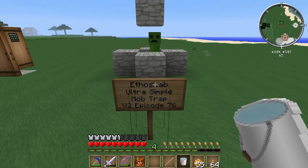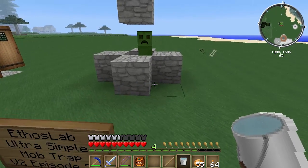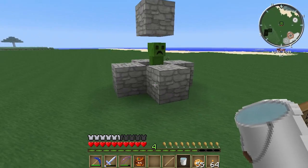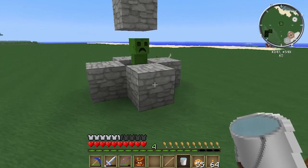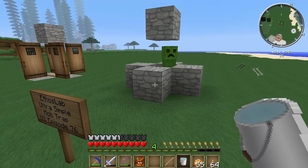Next up we have the Ultrasypto Mob Trap Version 2. This was in Episode 76 of Etho's Lab, right after the 1.7 update when pistons came out.